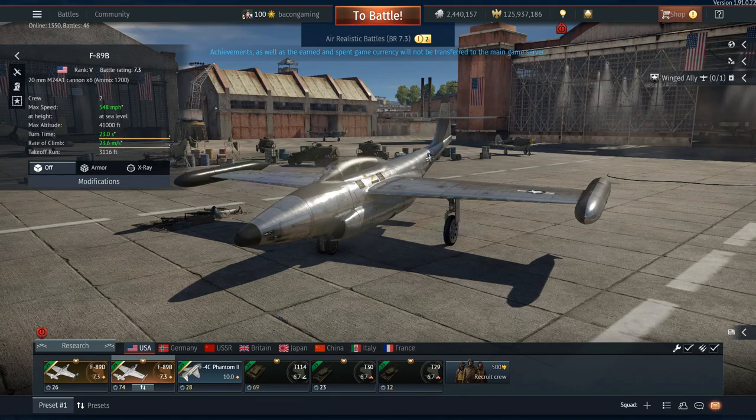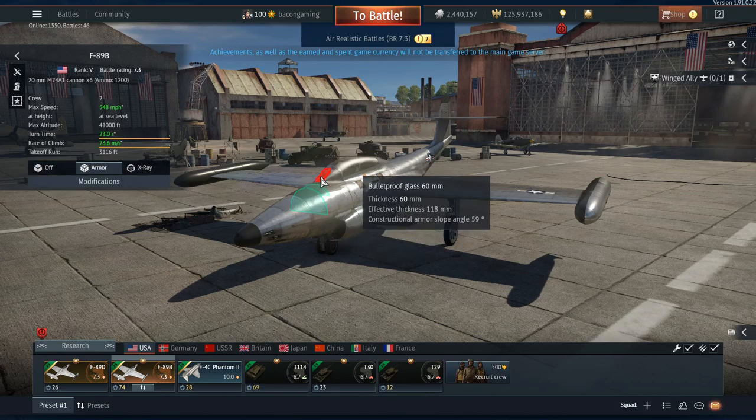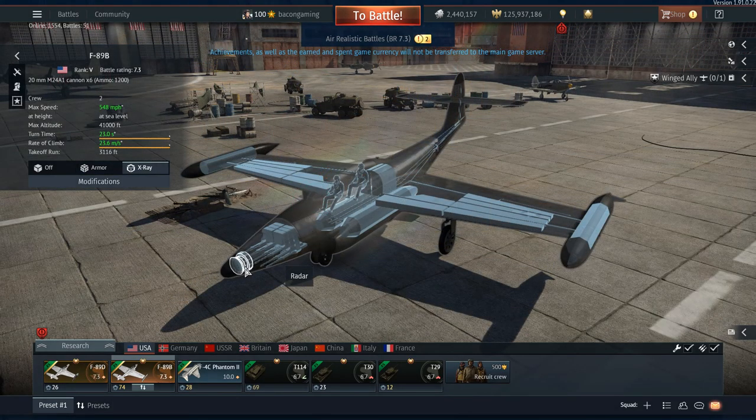Starting with the F-89B, in the hangar we can see it has some limited armor plating near the front of the cockpit and a piece of bulletproof glass on the canopy, giving some protection from the front — this is the same in the F-89D. The aircraft features the nose-mounted radar and six 20mm M24A1 cannons mounted fairly close together, meaning aiming at both long and short ranges should be fairly simple.